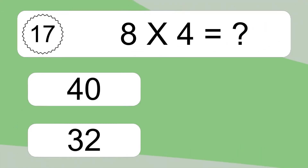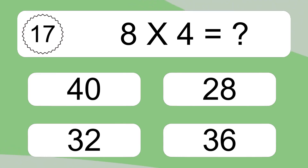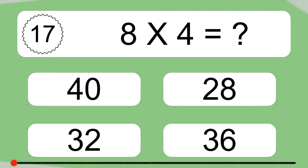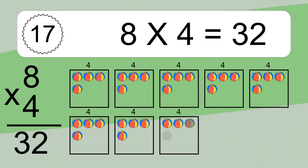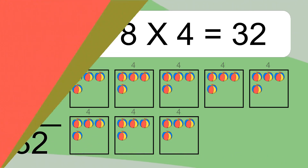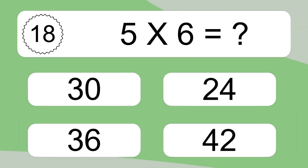8 times 4 equals what? 8 times 4 equals 32. We have 8 boxes, and each box has 4 colorful balls inside. If you count all the balls in all the boxes together, you will have 8 times 4 balls. This equals 32 balls. 5 times 6 equals what?